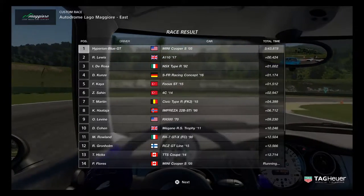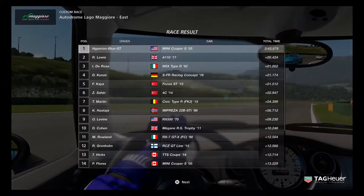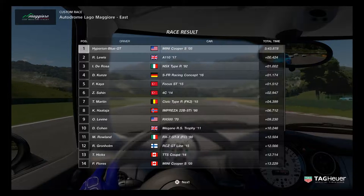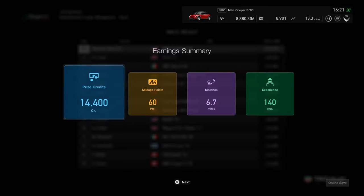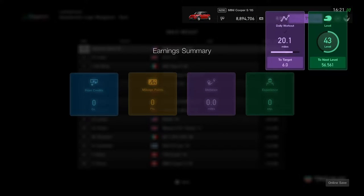Looks like this is very good for the A110 2017 and NSX Type R — pretty good improving run. The FF car drives faster. Looks like giving a little bit of small standard earnings, getting a little better.